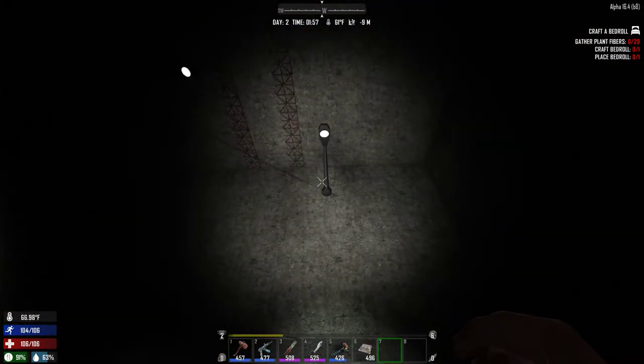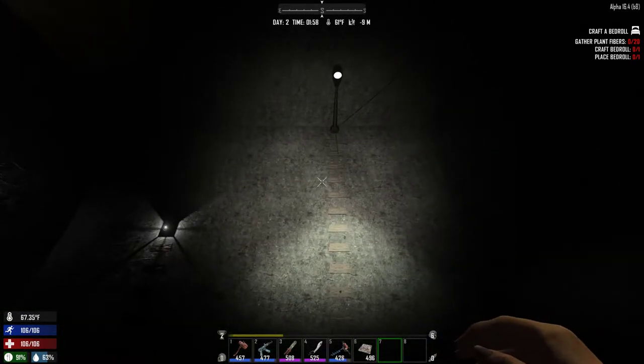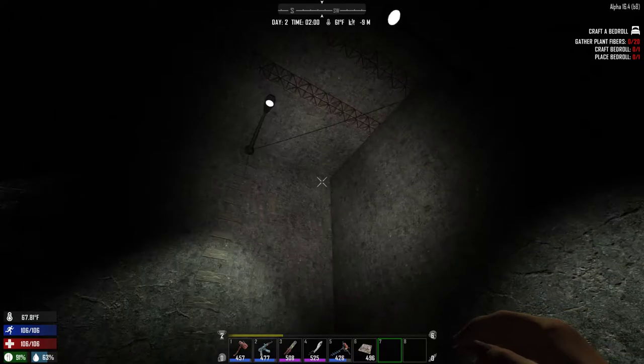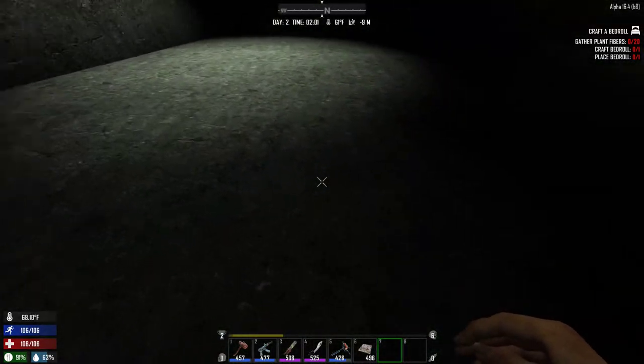Street lights, which were removed as craftable in Alpha 16 but can be easily re-added, are one of the best — really the best — overhead lighting solutions. So it's a shame we took them out. At 12 blocks, it's not very useful; it's dispersed a little too much.